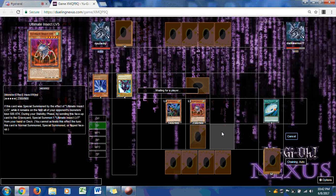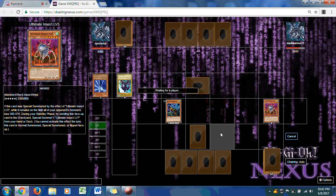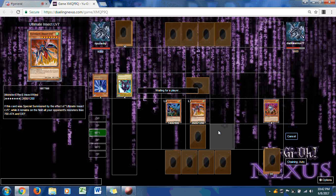Dark Warrior is doing a 40-card water deck and ends with a monster face down. Ryuzaki brings out Ultimate Insect Level 7 instead of Level 5. This is a hard card to get rid of because of the attack difference. Ultimate Insect Level 7, if special summoned by the effect of Level 5, causes all opponent's monsters to lose 700 attack and defense — that can be a huge deal in the long run.